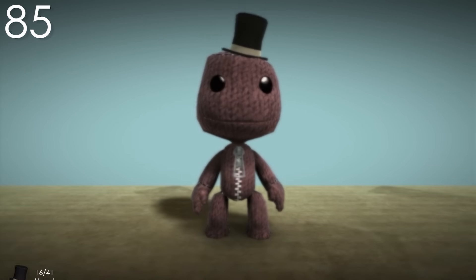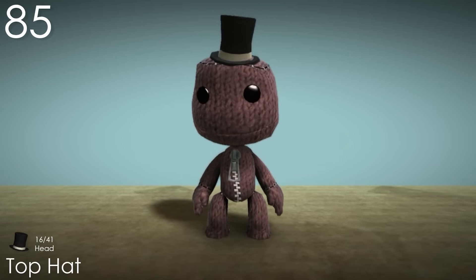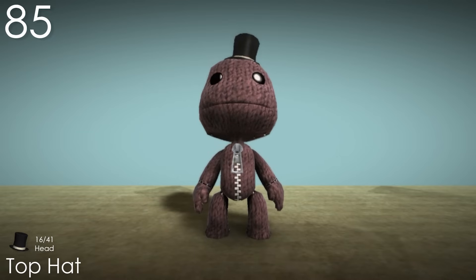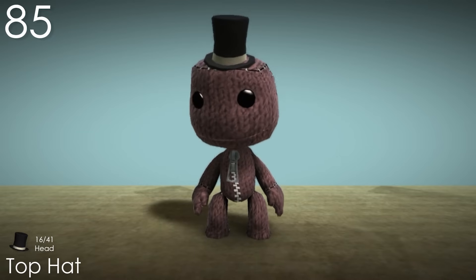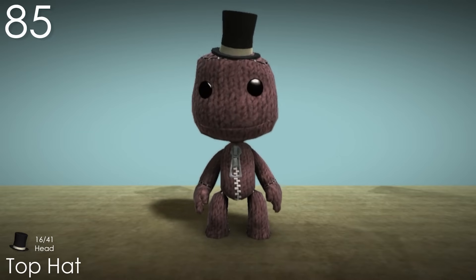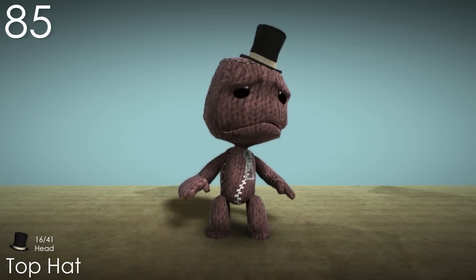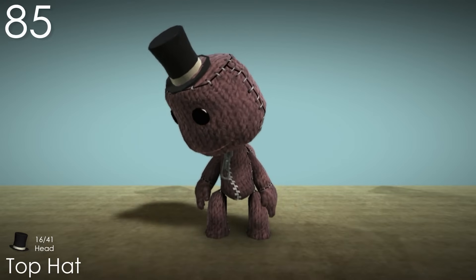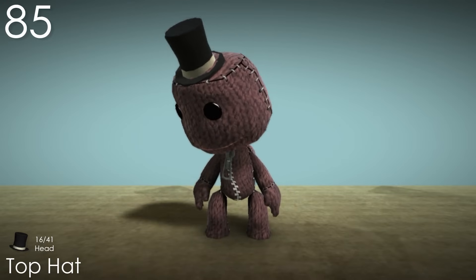Number 85: Top Hat. Unsurprisingly, this costume has a lot of similarities to the Ringmaster Top Hat with both its colour and texture. The only real difference being its size and proportions. But I think this hat is a lot cuter and suits Sackboy more than the other one. I wish it didn't clip into his head so much, but overall I think I like seeing more of Sackboy's head and hair.